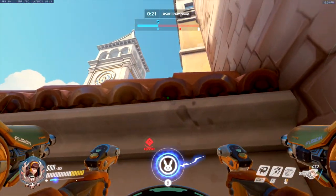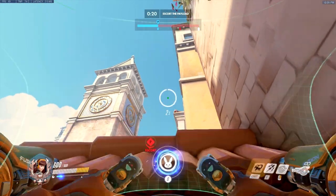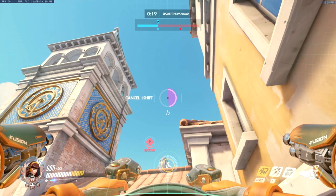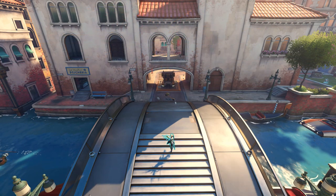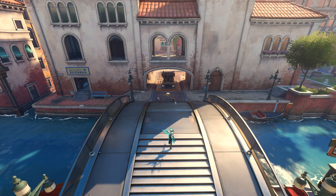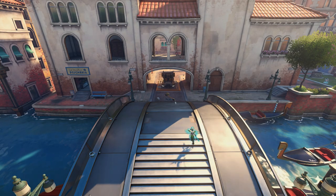If you're having difficulty capping point 1 as an attacker, here's a really easy spot that will clear defenders contesting by the bridge. Note how people at the back half of the bridge won't die to the bomb — they will either have to contest and die or move back and give you the point.